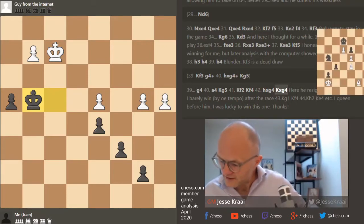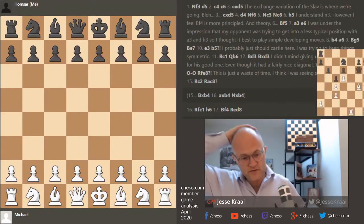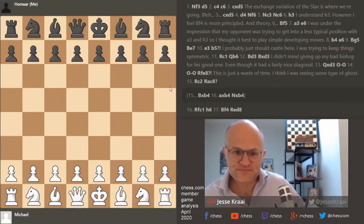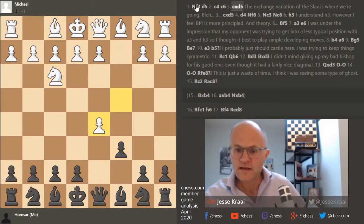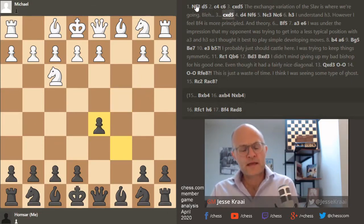Let's move on to Homsar — we have two games where people came into my chateau and lost time. Homsar is black, so let's switch it up. The exchange variation of the Sloth is where we're going. I find it to be very dynamic. I know it doesn't feel that way, but kind of like the London — the Sloth is in a lot of ways a sister opening to the London.